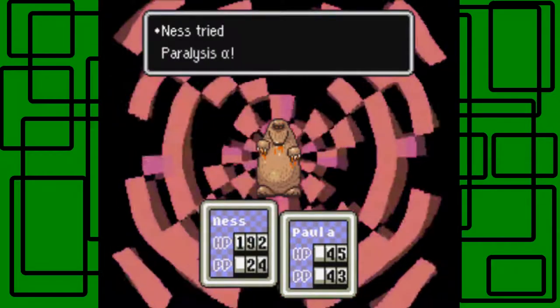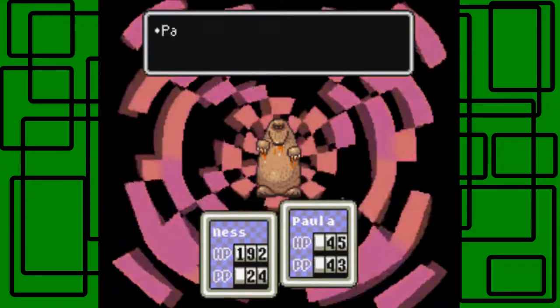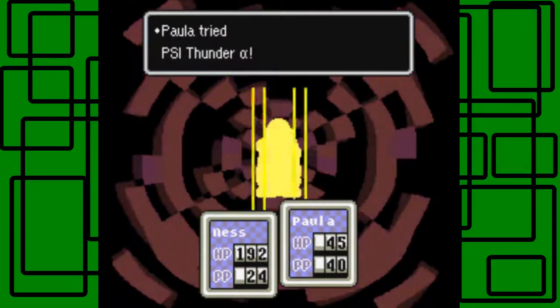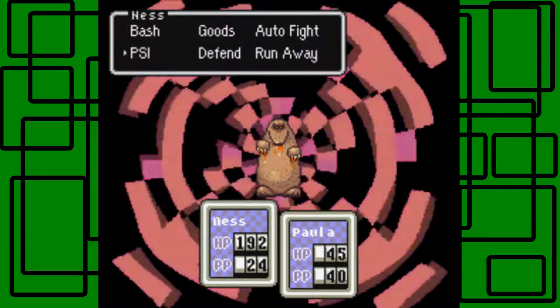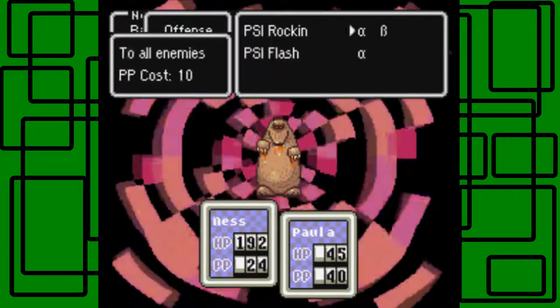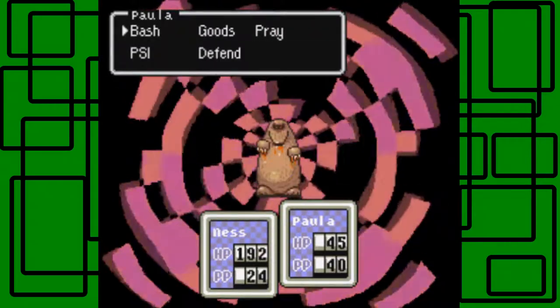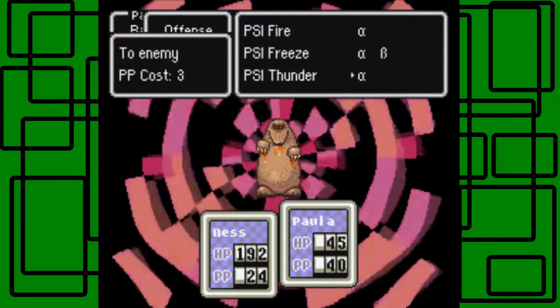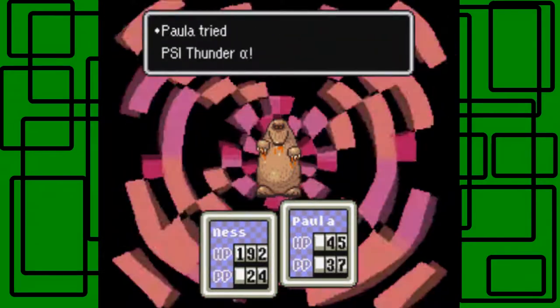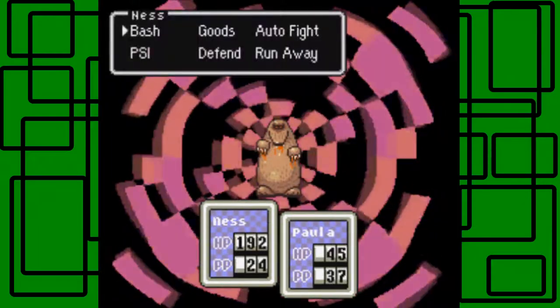Hopefully it hits. Paralysis Alpha — there we go. Mondo Mole became numb. Oh cool, PSI Thunder actually hit on the first time. Awesome. It can't move. So let's use PSI Rockin' Alpha, and then Paula will use PSI Thunder Alpha. Let's miss — okay, it didn't hit anyone. Dang it. Can't move still.